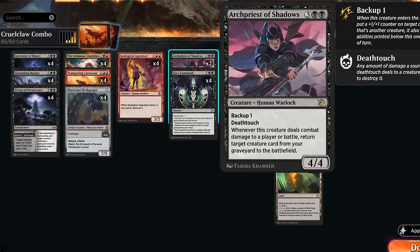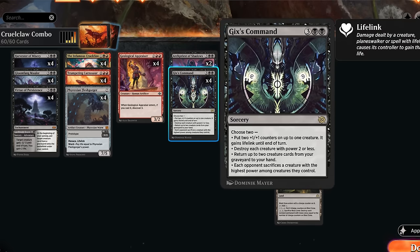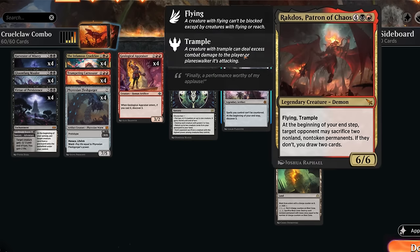At five mana we've got two copies of Archpriest, which can also back up onto Cruel Claw — it will then also have deathtouch and an extra counter. If it hits the opponent it can immediately reanimate a creature. Then there's Gix's Command, another board wipe besides Harvester of Misery, which can be great against go-wide decks. It can also give additional plus-one counters and lifelink on Cruel Claw, enabling it to connect with the opponent in the first place.